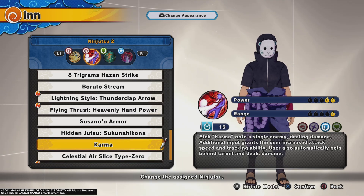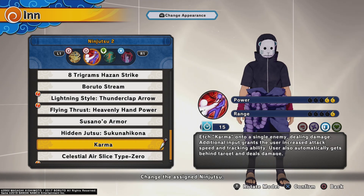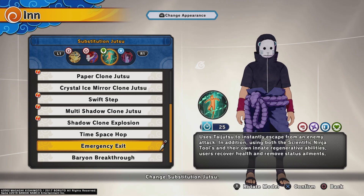For Ninjutsu 2, I'm going with Karma. It's a two-hit attack — if you catch them in the initial Karma, it hits them with a Karma mark, and then after that you press R1 and it blitzes you into a kick on them. It goes so crazy.